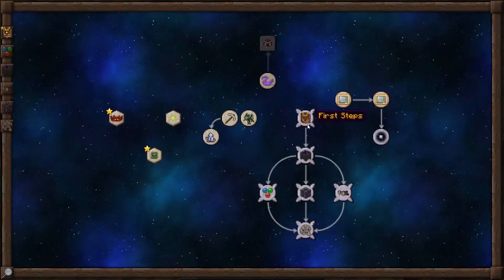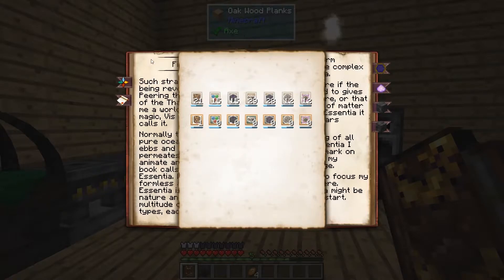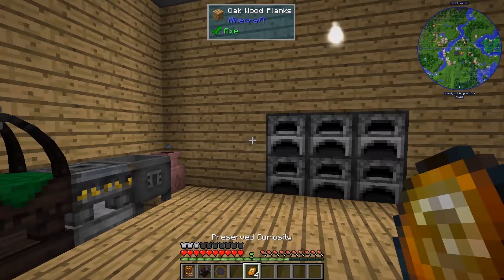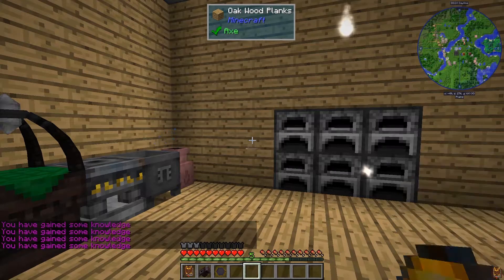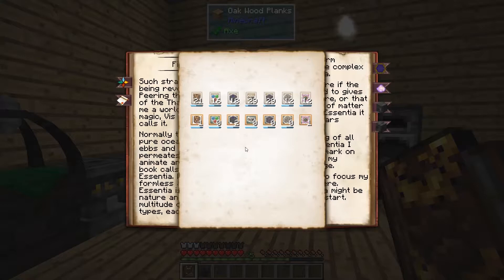Let's see what we have in our page right now. I only have one theory in fundamentals, so let's see if we get lucky and get an extra one. We got two things in alchemy, an alchemy and an eldritch, another alchemy, an arcane infusion, and an oromancy. None of those were what I wanted, but you get what you get.